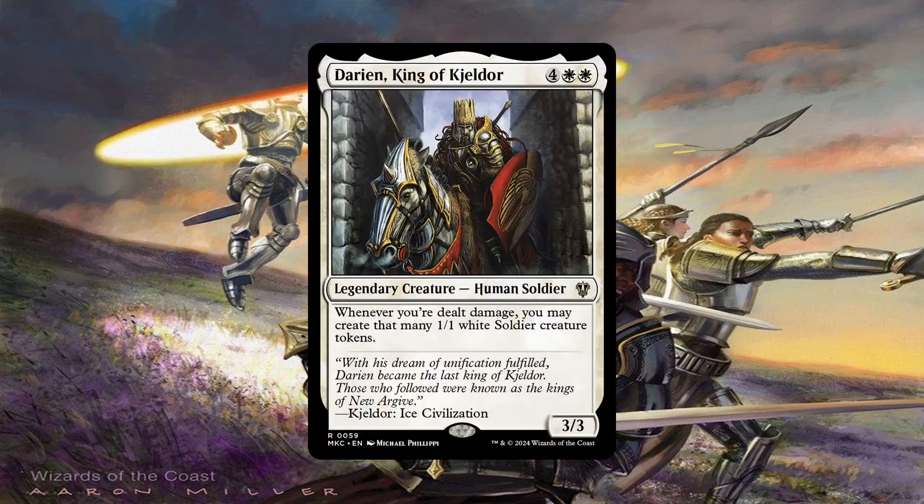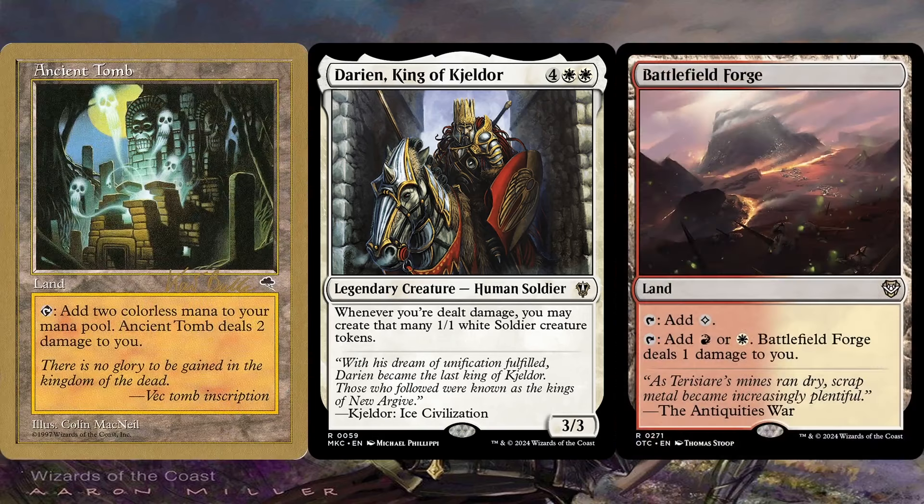Darien, King of Kjeldor is one of the highest mana value cards in the deck but he does so much work here. If we control Arabella, opponents will be wary about swinging into us, especially if they don't kill us, because then we'll get that many 1/1 soldiers which can then fuel Arabella hitting the entire table for that amount, possibly even more. He does so much work here that lands like Ancient Tomb and Battlefield Forge are even better with him — the damage we take from these will give us more soldiers.